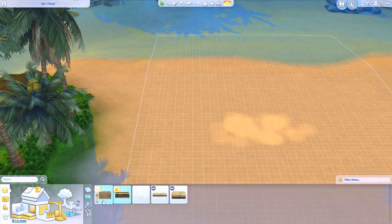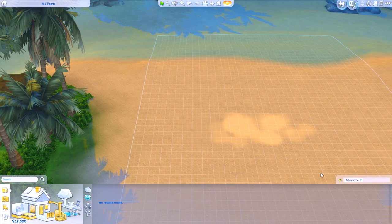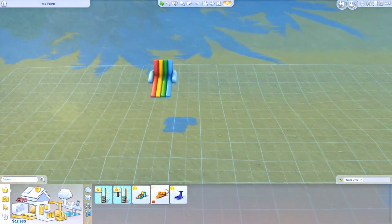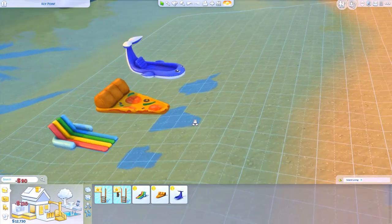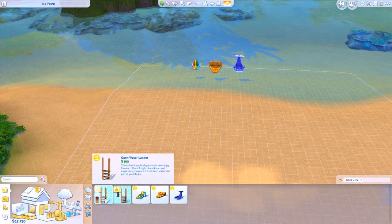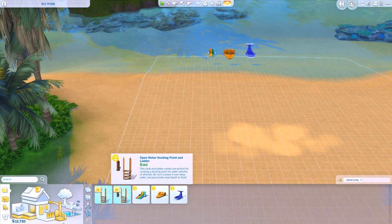As for the pools, we got nothing new in pool shapes, but we got two new stairs. We got the Bob's Classic Float Lounger, the pizza lounger, and the dolphin lounger — super adorable. We also got the open water docking point and ladder, and an open water ladder. The docking point is for your boat, I'm guessing.